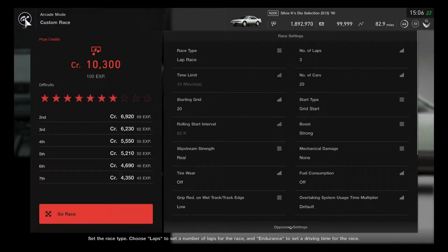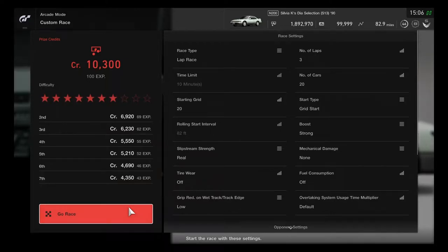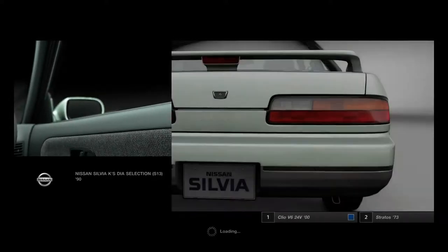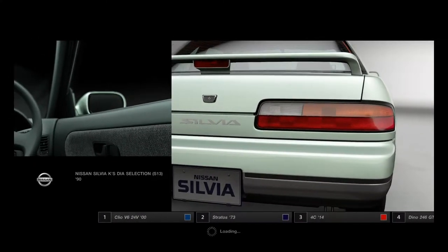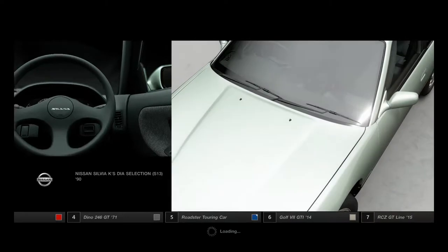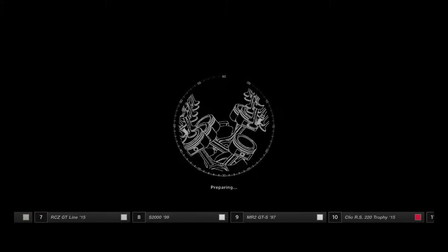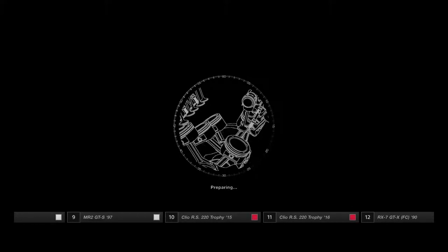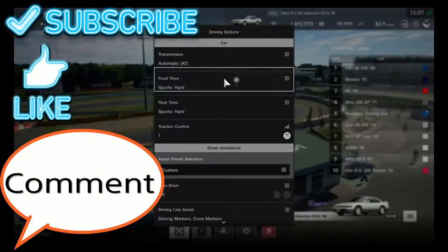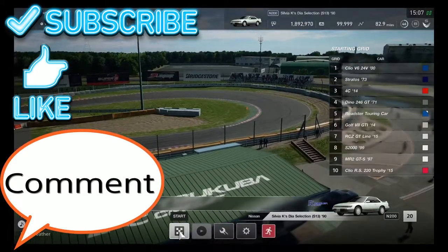Racing with the N200 cars is going to be excellent. I hope this is quite perfect for all GT players who want to try out this Nissan Silvia — very cool and very classic, available in different generations. Let's change up the traction and get the prep settings ready.